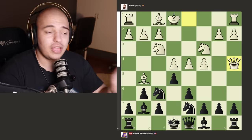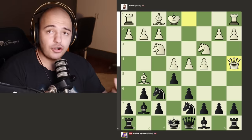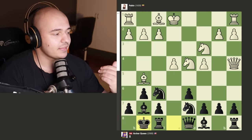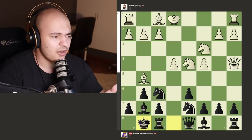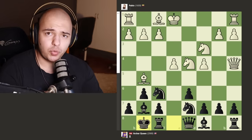Queen a4 — what does this move do? I cannot tell you what this attacks, what this pins — just why? Archer Queen decides to take the pawn in the center, we get knight takes and castles. Pablo still has a lot of control: he has pawns in the center, active knights, he can castle in the next few moves — but what Archer Queen has is 1,300 more ELO.